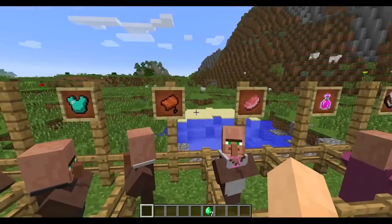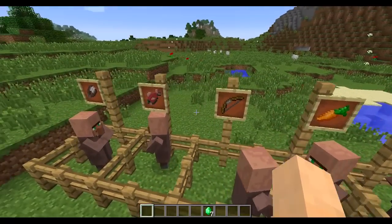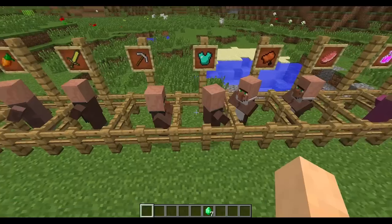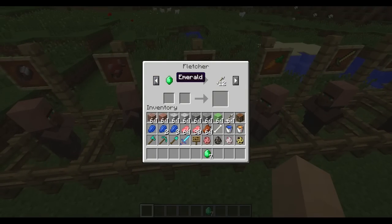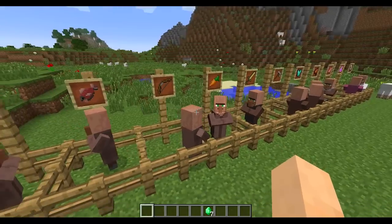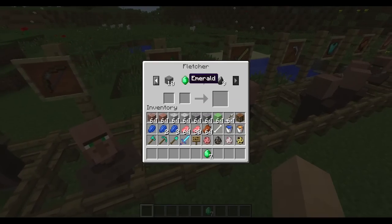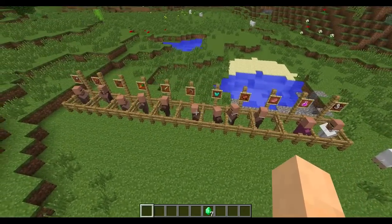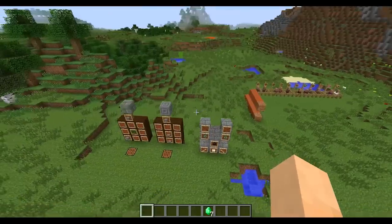So now I can buy more food and stuff. Some of the other professions: leather worker, armorer, toolsmith, weaponsmith, farmer, fletcher, fisherman, and shepherd — and they all have their name up in the GUI, which is pretty cool. You can actually get arrows from the fletcher — not too expensive, especially if you're earning a lot of emeralds by trading wheat, carrots, and potatoes with the farmer. The fletcher even gives you a gravel-to-flint conversion. Jeb has spent the time to make these trades more useful and balanced, and it's the first time since 1.3 they've been changed.